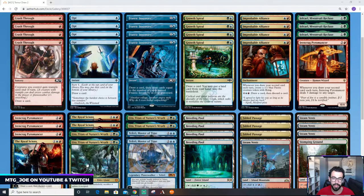The payoffs of the deck — we have some older cards like Improbable Alliance. Whenever you draw the second card each turn, you get a 1/1 fairy, and for six mana you can draw on this card. You also have Ironcrag Pyromancer, which basically lightning bolts every time you draw a second card — it deals three damage to any target.